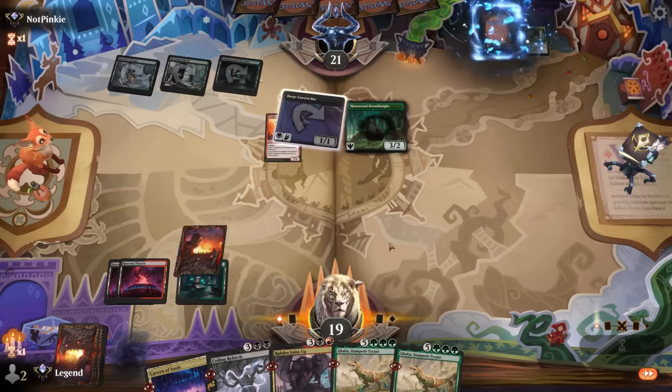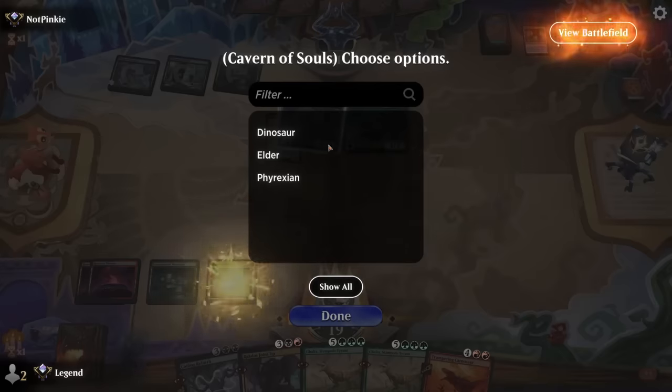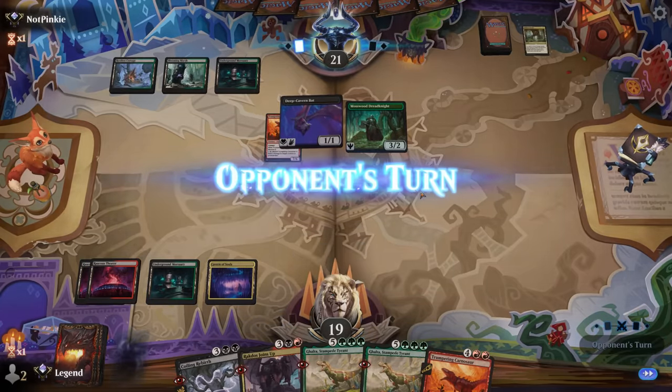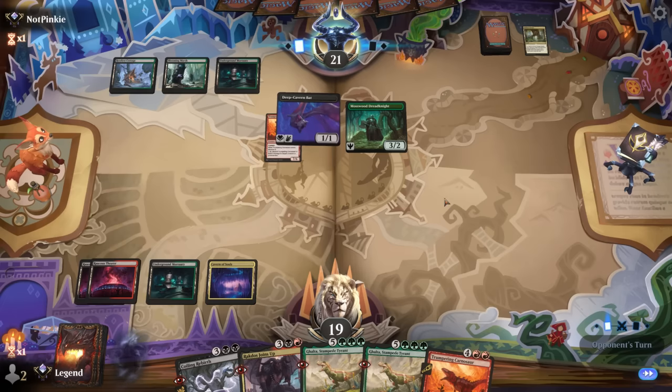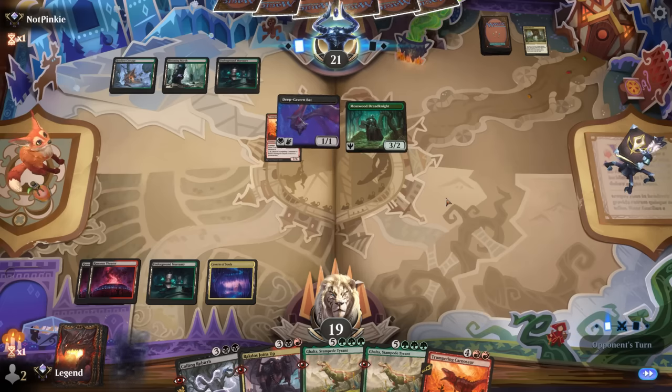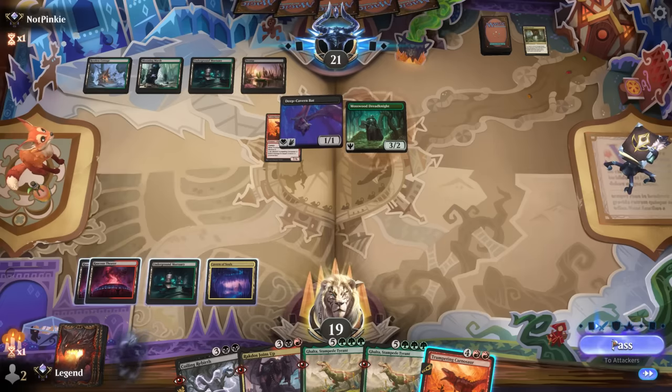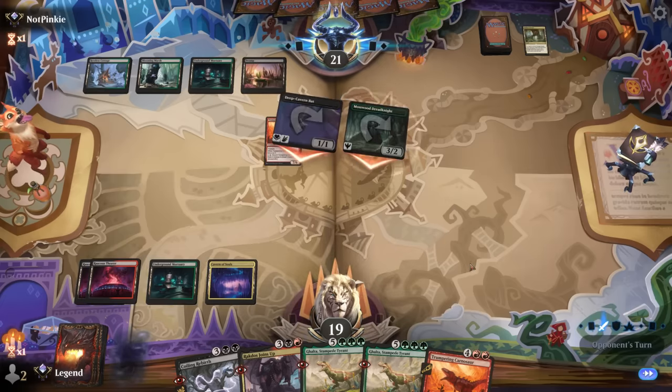Opponent is on Golgari Midrange. If both game plans work as intended we should be able to go over the top — they probably have some removal for our creatures that could deny the haste. I may as well take out the bat now, and even if they have another one they'd just take the Carnosaur.